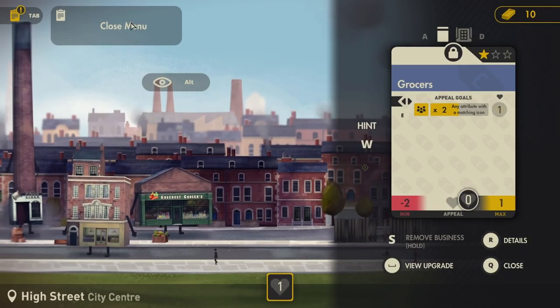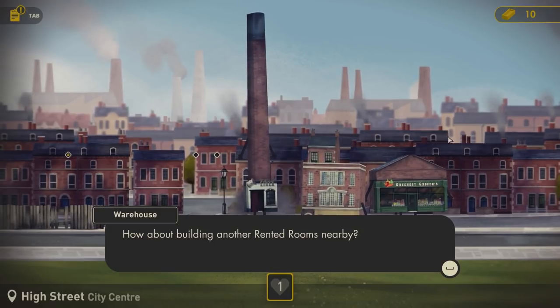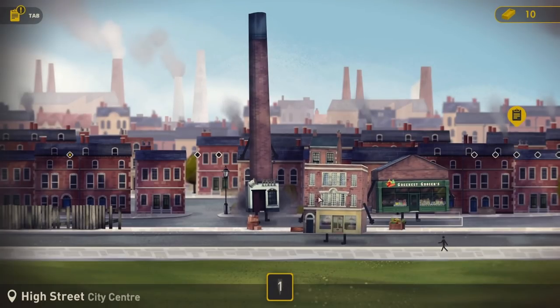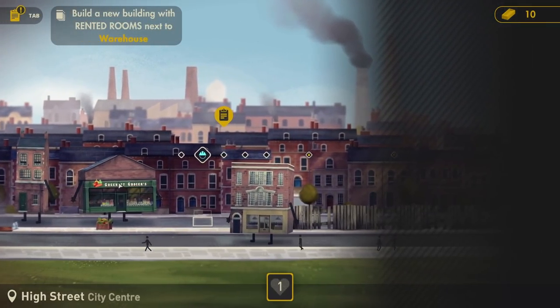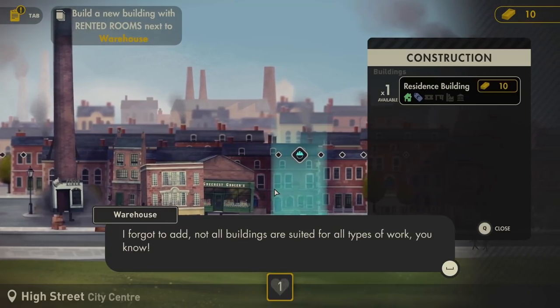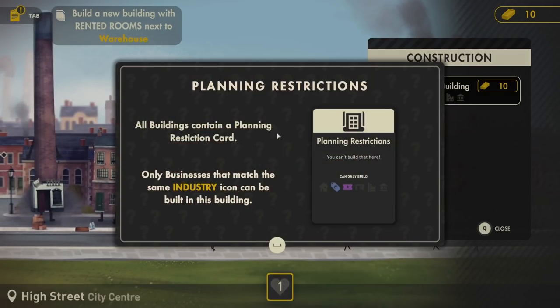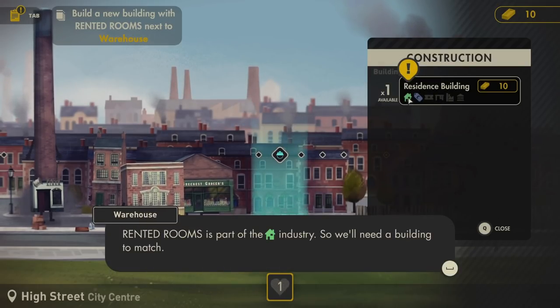Houses provide people and these places here are providing services to the people. Right, I'm with you - this is all making some sort of sense. Close the menu. 'How about building another rented rooms nearby?' And then we need more people to go to the shop so the shop can upgrade. We'll give it a go. They need to go over this side so they're close to you. 'Build the new buildings with rented rooms next to the Warehouse.' Planning restrictions: all buildings contain a planning restriction card - only businesses that match the same industry icon can be built in that building.